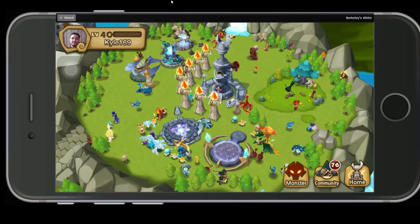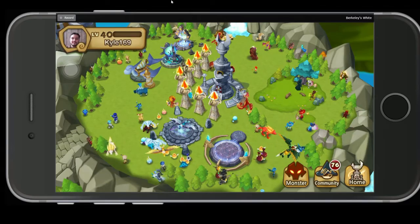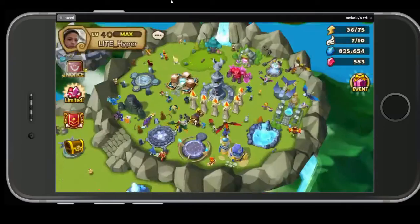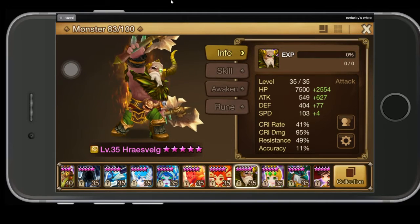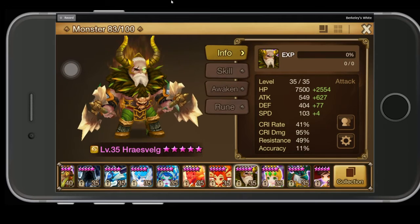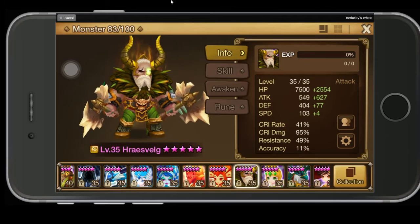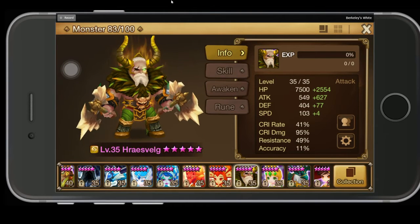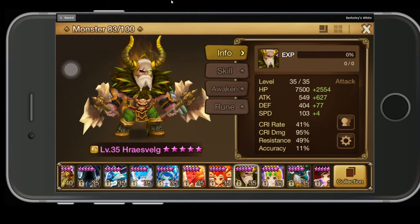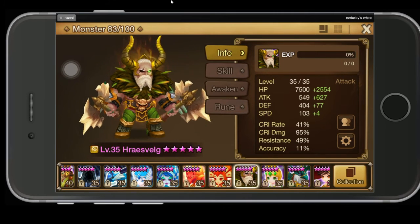That's basically the review on Hrossvelg, or the Wind Barbaric King. In my opinion, it is a good monster — don't feed it, keep it. It can hit very, very hard. It's definitely worth building. The ideal runes are Rage Blade: attack, crit damage, attack — looking for attack, crit damage, crit rate, and speed never hurts as substats. He'll be really good in arena and guild battles, good at dungeons, and he's just basically a good nuker with an AoE. That's basically it guys, thanks for watching and I'll catch you later.